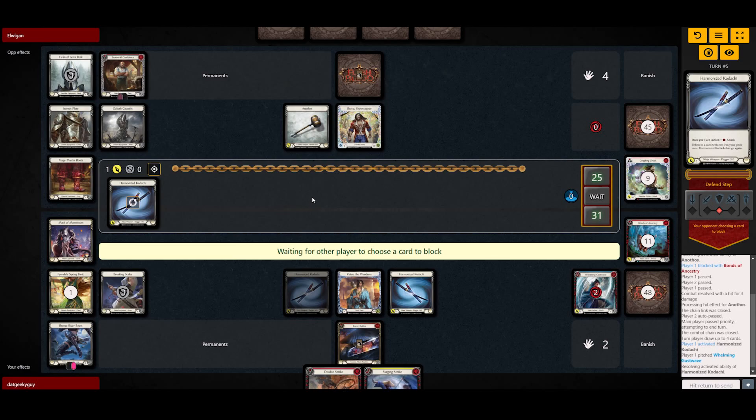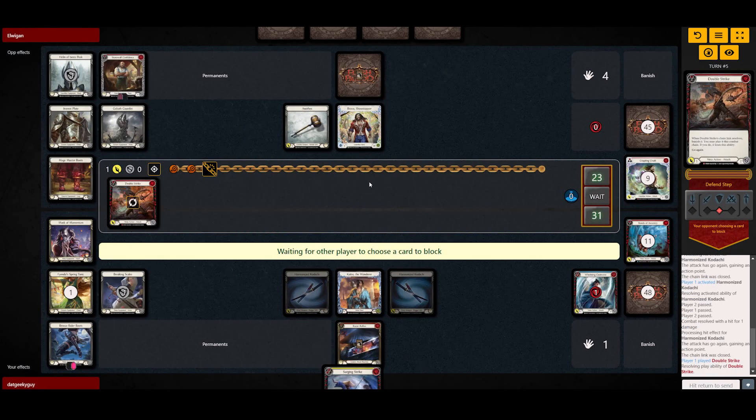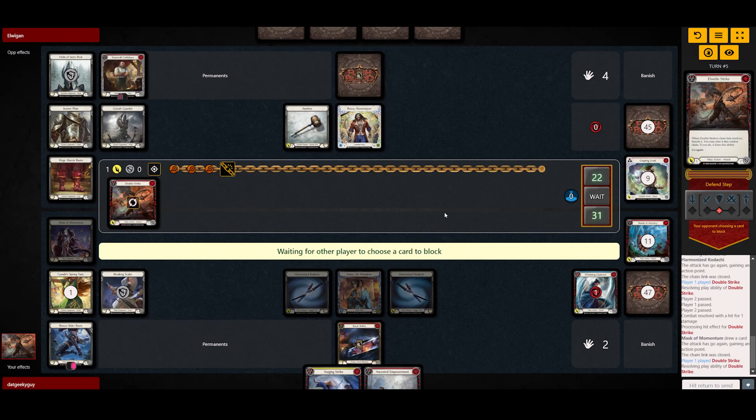I could simply use his armor for this. The plan is to go Kodachi Kodachi Double Strike Double Strike. Let's see if he blocks this because it's going to trigger the mask. He's just gonna pass — let's see what we draw into. He has a really good hand, so we're not gonna trigger; I'll just go for a Double Strike.